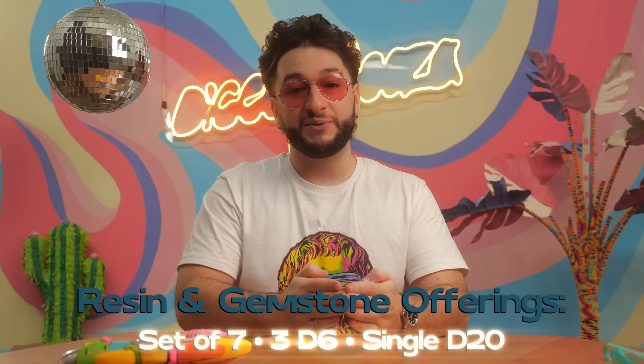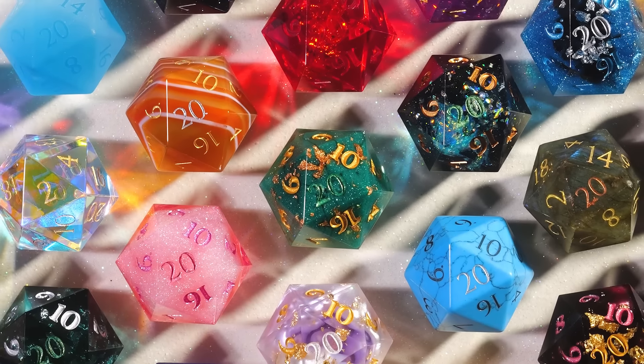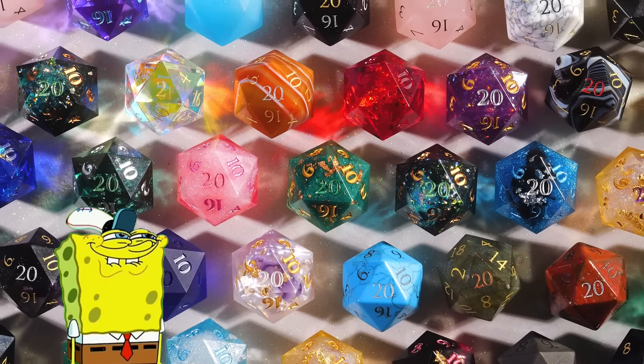The gemstone dice are going to be available in all of the same offerings as the resin sets. And if you can't decide and you want a little piece of everything, we have our buffet option, which comes with one d20 from every single offering — either from resin, gemstone, or bolt. And we're not even close to done.